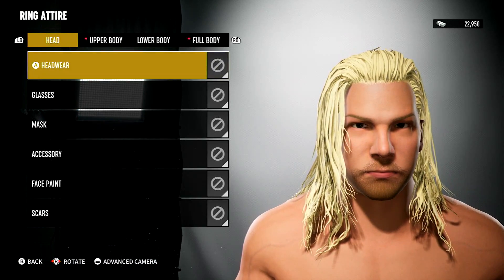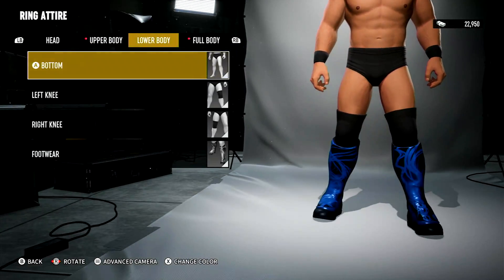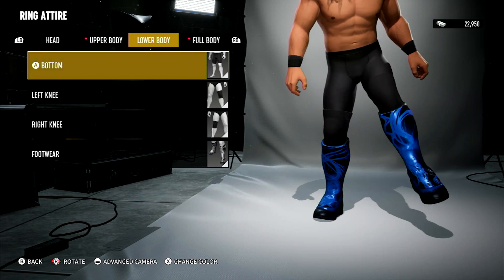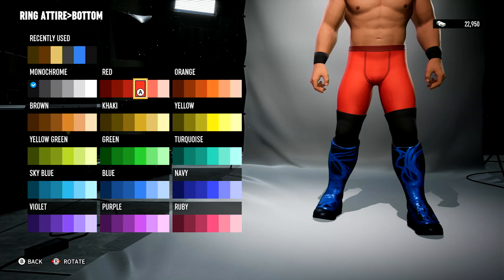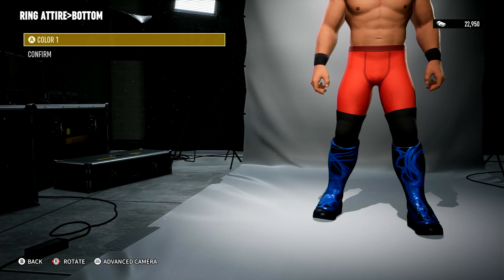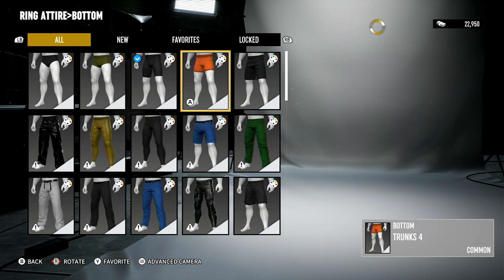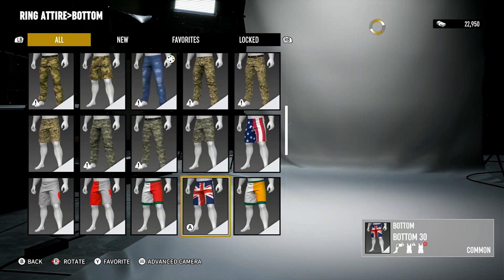Jericho's ring attire — pretty much the same tape. He wore tights, but they went more like this. I always liked — you can't put the design — but I liked when he had the red tights with the silver and black barbed wire look. These look like long underwear. Do they have another one? I don't think they do — we'll go with those.